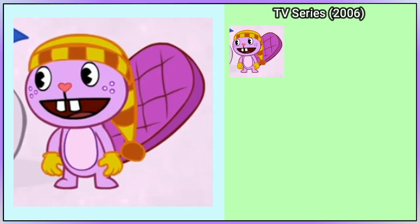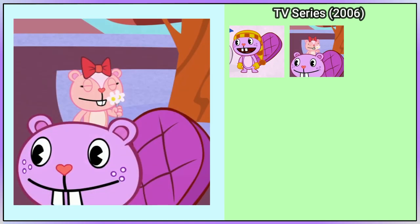Now we enter the TV series. Toothy first appears in From Hero to Eternity. He has an updated look and is wearing a yellow and orange hat with yellow gloves. His standard design first appears in the episode And the Kitchen Sink.